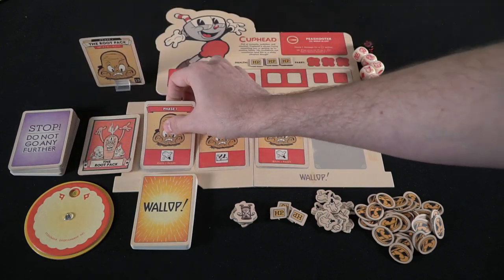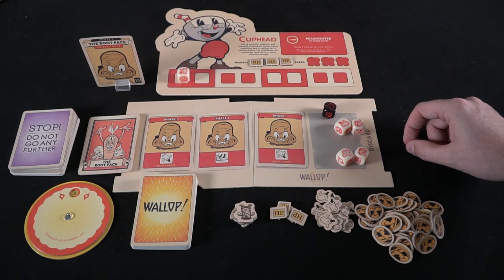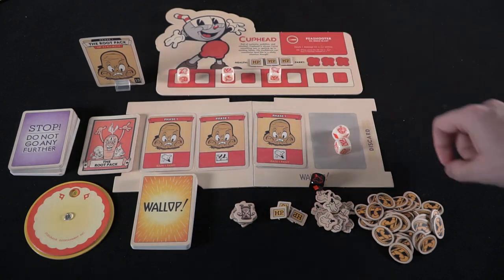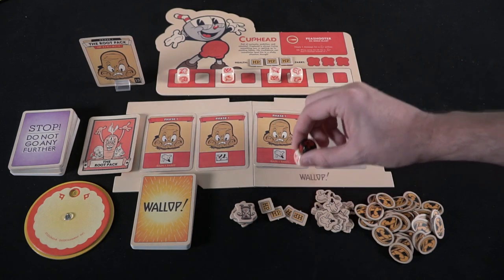You'll flip over three cards, and these cards are going to have symbols on them. Those symbols need to be met based on the location of your board. When rolling dice, if there's a hand symbol on the first card, you need to have a hand symbol in the first area of your board. If you can do that, you'll stop that card and gain any bonuses from it — like a parry symbol netting you one parry token, which you place on your board. You can also get double feet in the next area to stop the boss from doing damage to you, and then a singular jump foot. If you match all three areas, the boss does no damage to you.